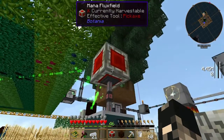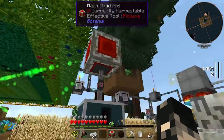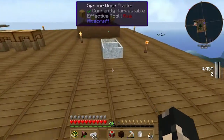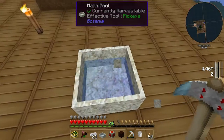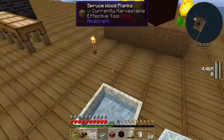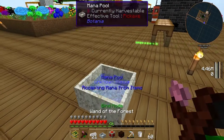So that's it - that's how you make a Mana Flux Field and also how you make a mana pool from the diluted one. We can break this one now since it's useless. I think we'll be making the mana tablet next episode and something else too. Until then guys!